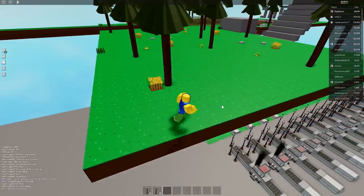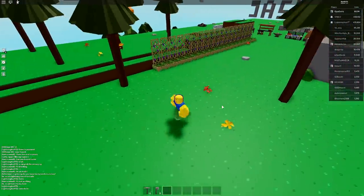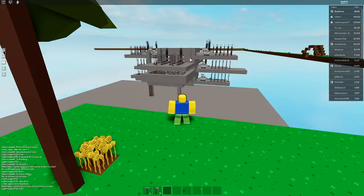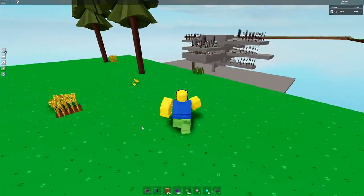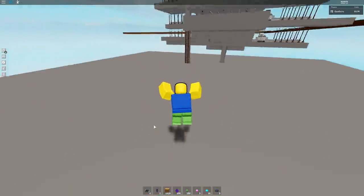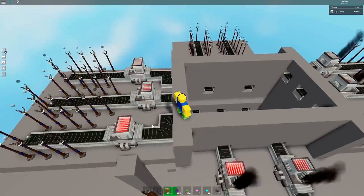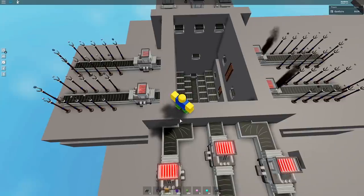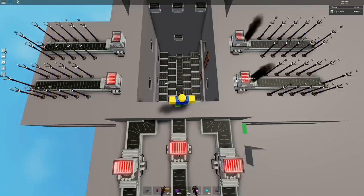So that should be it for this video. I've shown you the difference between grapes and onions — onions are still better and grapes should get a buff. Now for the iron farm: I have to leave to a VIP server. The server just started fresh with no items around the farm. As I get near, it should start spawning — and nope, it doesn't work again after this latest update.